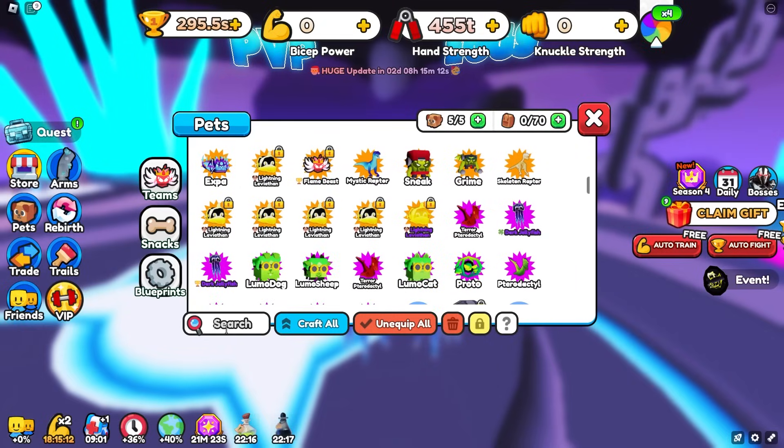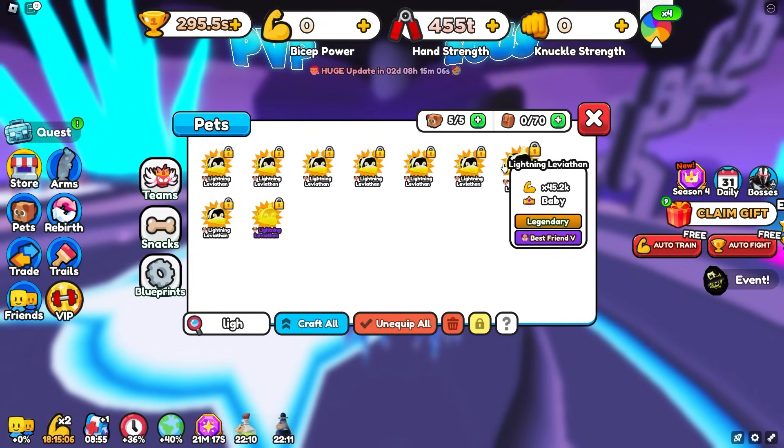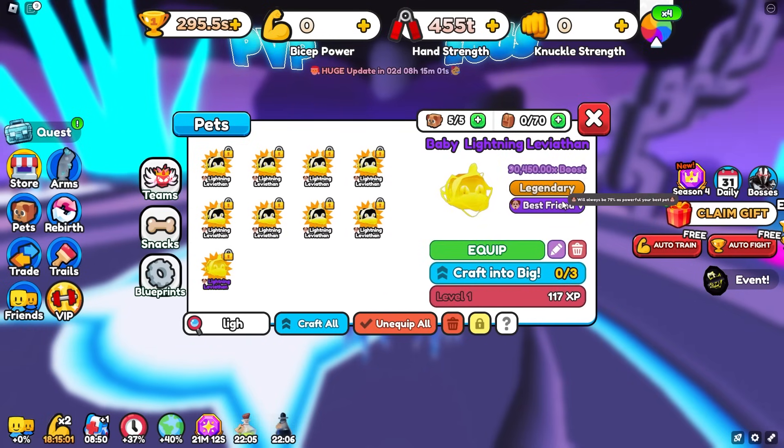We did get a few of the lightning ones — searching them up, we got nine total. All nine of these do Best Friend 5, meaning they are 75% as powerful as your best pet. That is three times better than Best Friend 4, so that is awesome.